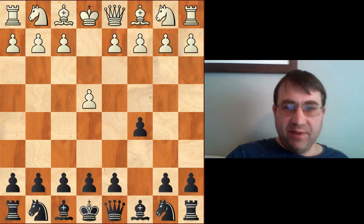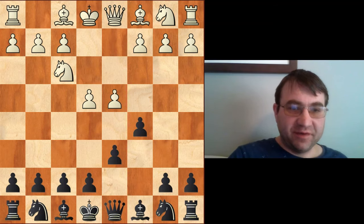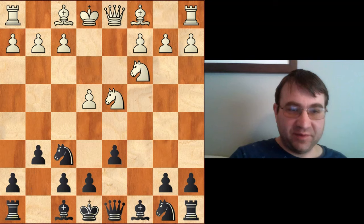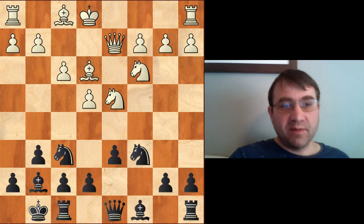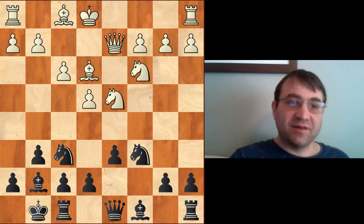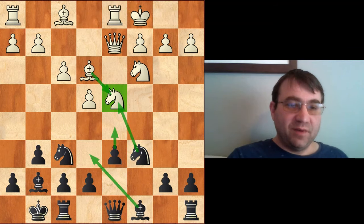Hello YouTube. Today we're going to be going over the dragon variation. After white plays the open Sicilian and we get into this main line position of the Yugoslav dragon, what we're going to be focusing on today is what we do against 9 castles queenside.